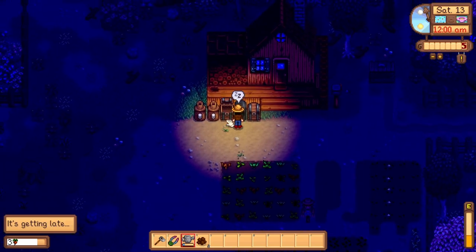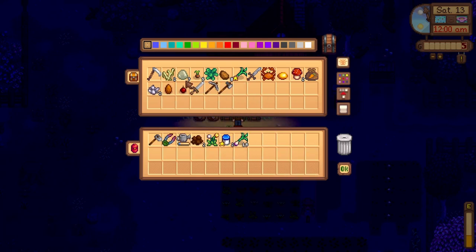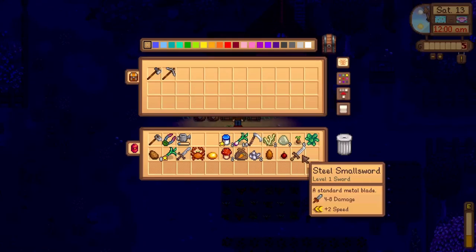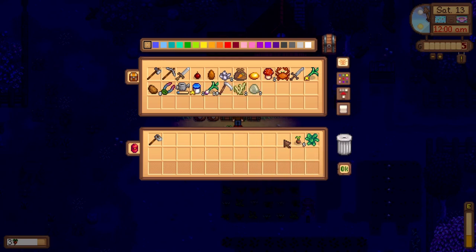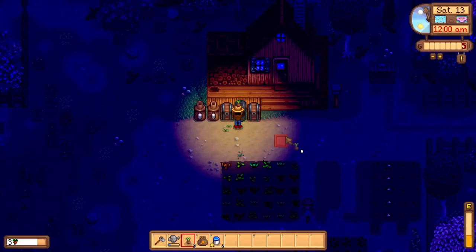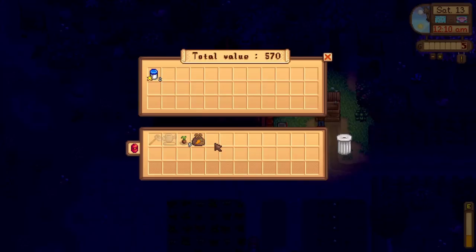Also, I'm gonna take all this out — we got mayonnaise now. I just wanted to see if I could get everything from the other chest into here. I do want to grow this tomorrow because it takes eight days to grow, and we don't have to water that ourselves. Let's take this mayo and sell it — also we can drink it, it's now a really good energy and health item, which is crazy. 570 right there. Alright, let's go to bed.